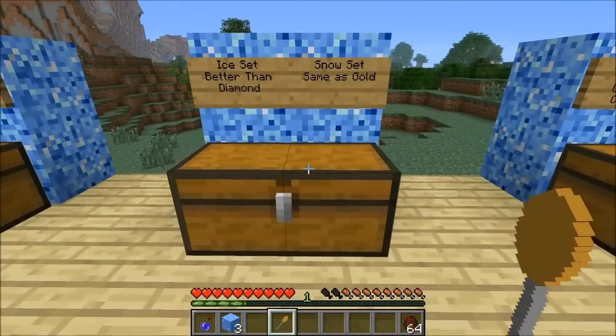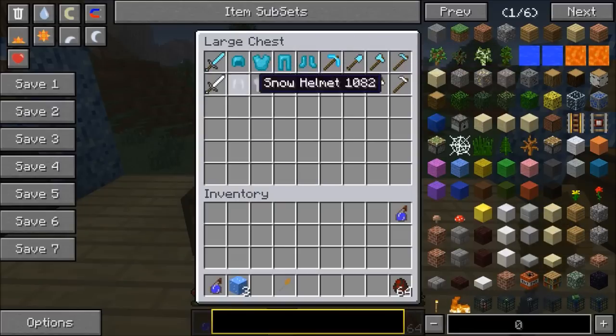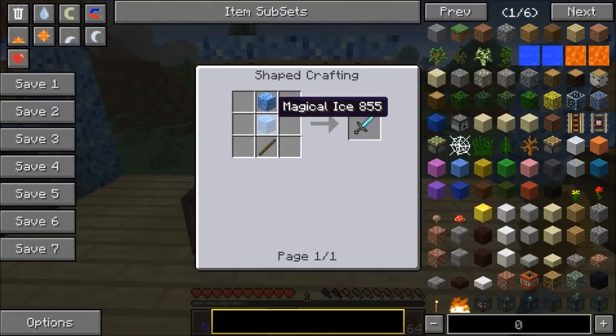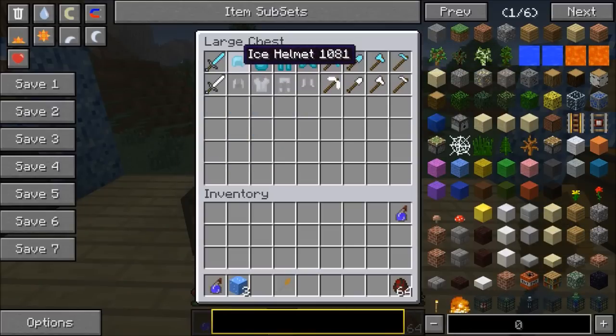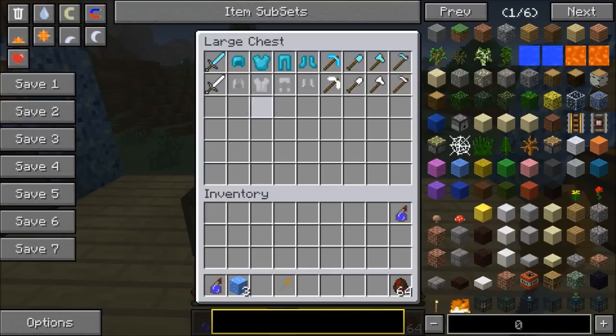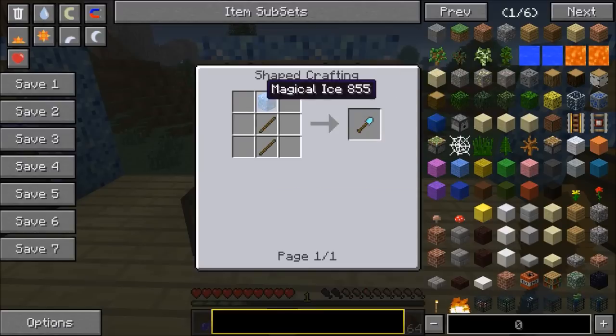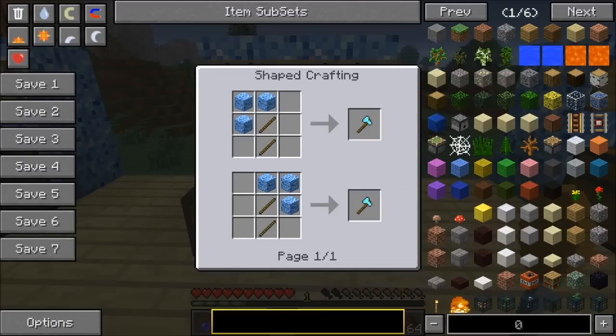Next up are the armor sets. The ice one is better than diamond, but the weapon is as strong as diamond. The snow set is as strong as gold, but the weapon is as strong as a stone sword. Here are the sets — they look kind of cool actually. To make them it's magical ice for the sword, and for the armor it's a bunch of magical ice and pure magic, which comes from the ore.